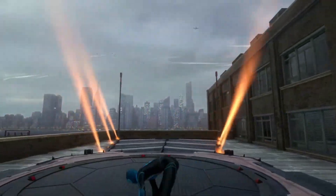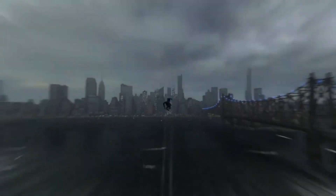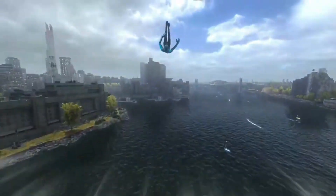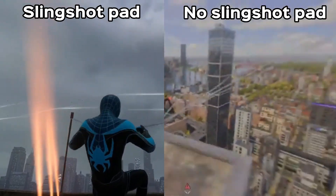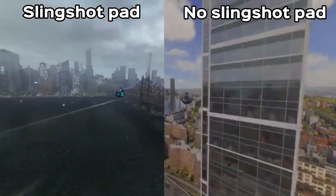Something that I spammed a little too much was the Slingshot ability. This allows you to slingshot yourself into the air and you actually get sent flying — not even an exaggeration, you literally fly. This can either be done on a slingshot pad or just normally. Doing it on a slingshot pad sends you way further than doing it normally, but both send you very far and you go really fast.